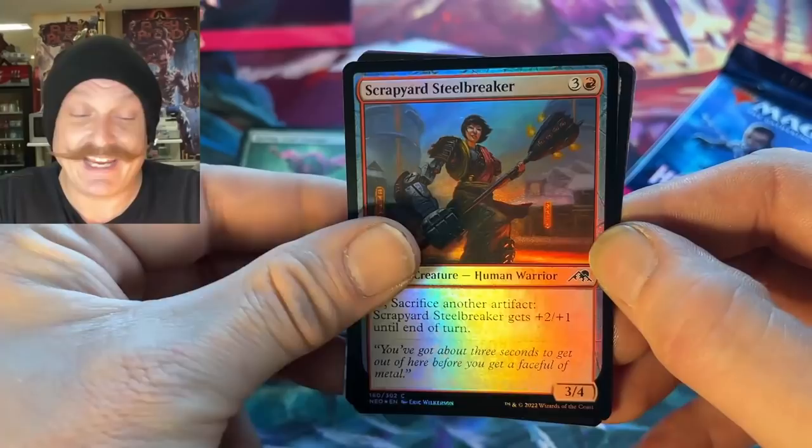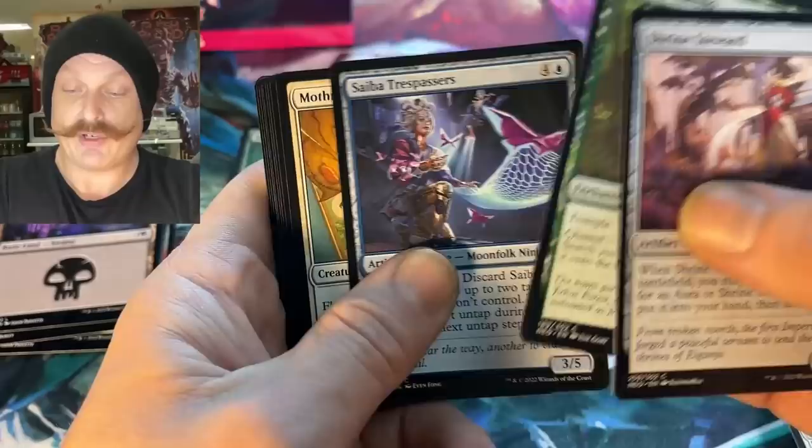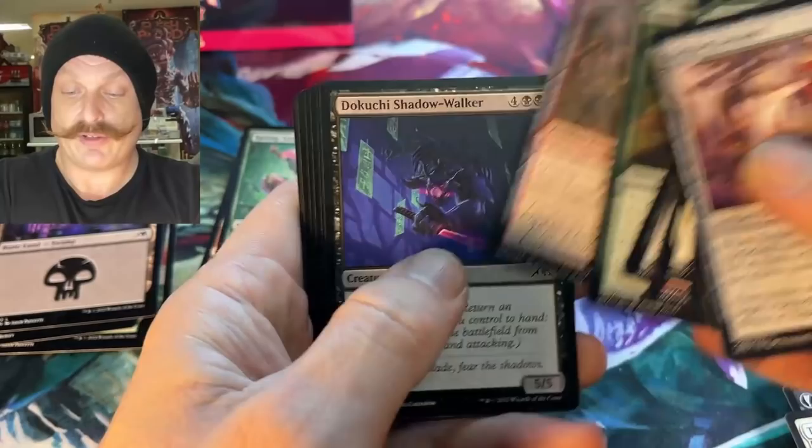Scrapyard Steelbreaker — don't mess with her, look at that arm. Dang, Hellboy arm. The lands are pretty good, eh? You guys like that? Futuristic — the feel of the neon lights and stuff. The full arts give them more classic flavor. Reminds me of Tron or Blade Runner — that kind of feel, just futuristic stuff.